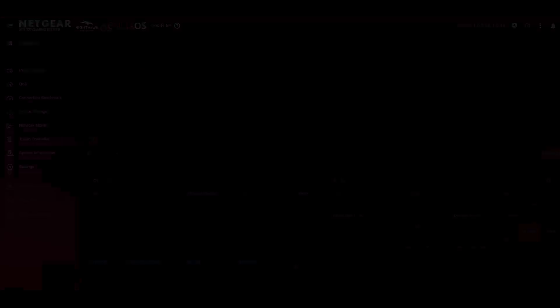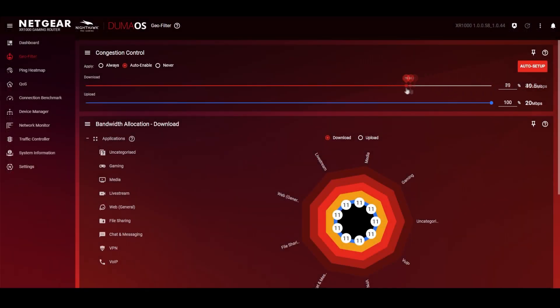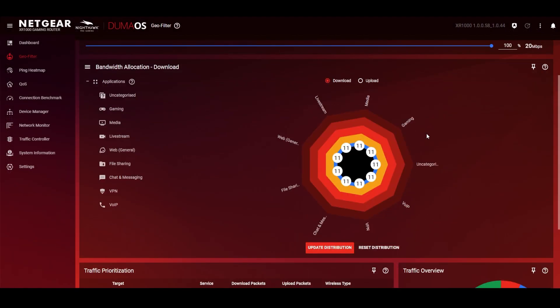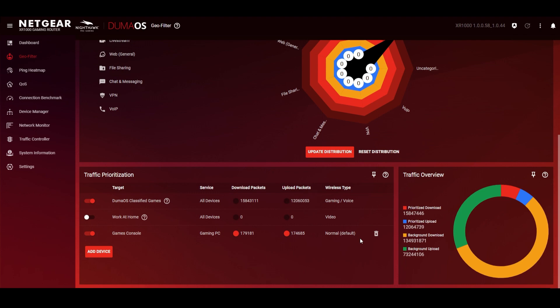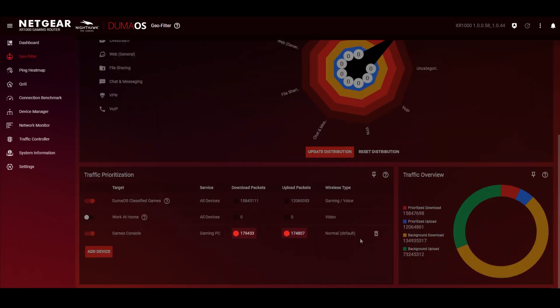Another common cause of lag is other people in your home — watching Netflix, streaming or downloading large files on your network. All of these things can cause lag, ping spikes and rubber banding. Doomer OS has the tools to tackle this too, with an intelligent QoS system which consists of three features that all work together simultaneously.